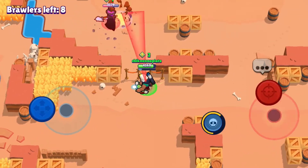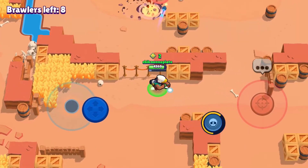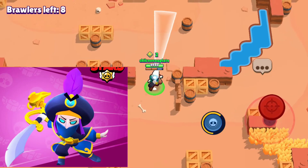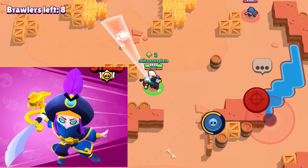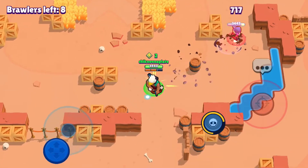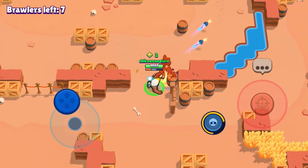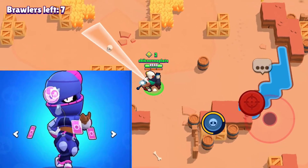Next up we got Mortis, the creature of the night. Mortis's best skin is definitely going to be Rogue Mortis — an awesome skin with a custom voice, custom super, custom shots, and it's just overall a very amazing skin. Next up we got Tara, and her best skin is going to be Street Ninja Tara.